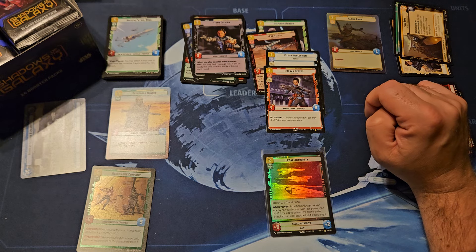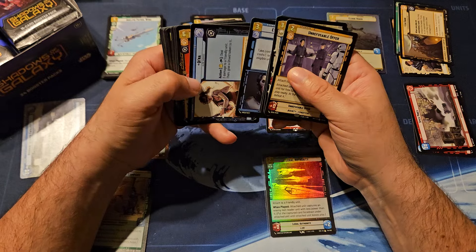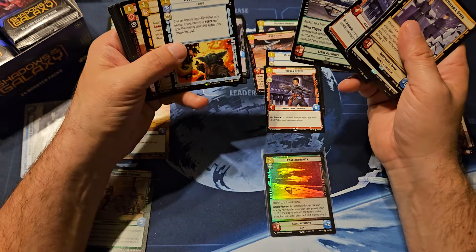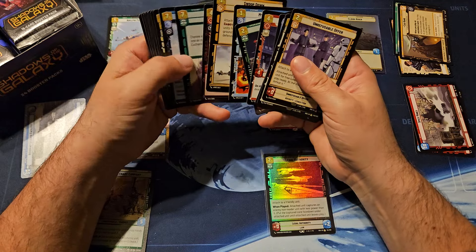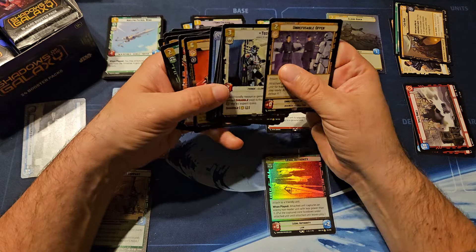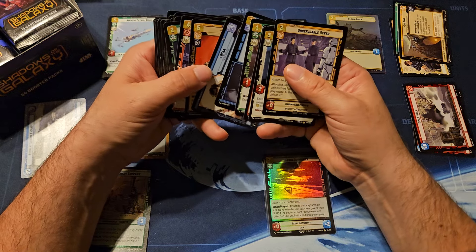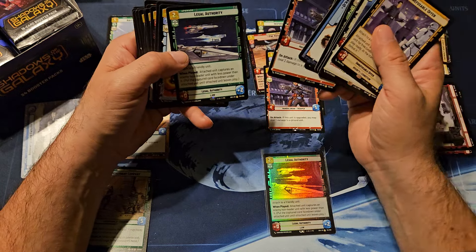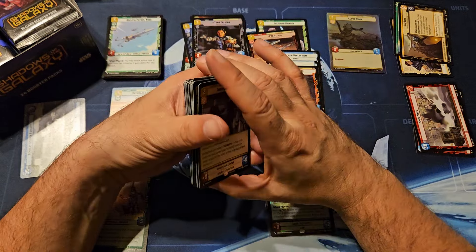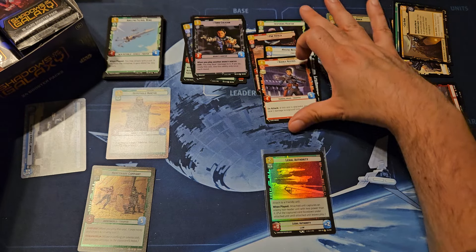And I did keep the rares over here from the last box. Koska Reeves. I swear I opened the Pre Vizsla - I did not. Maybe it was out of the foil. But Mystic Authority was missing in the middle there. So we got two rares in that pack - hell yeah.